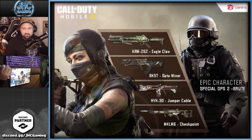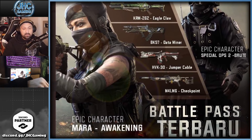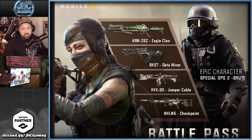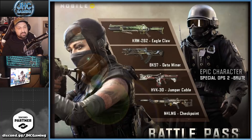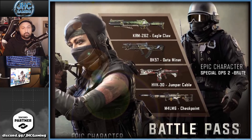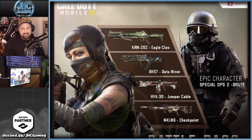For the season pass, there's an epic character Spec Ops 2 Brute and also a Mara Awakening soldier, so two of the four soldiers are revealed. There are four epic gun skins: KRM 262 Eagle Claw looking pretty dope, the BK57, the HVK which I really like, and the M4 LMG. The KRM is my favorite shotgun in the game, so I'm looking forward to that in the new battle pass.